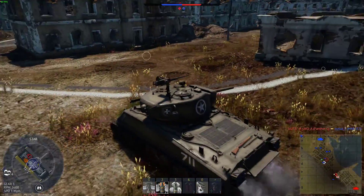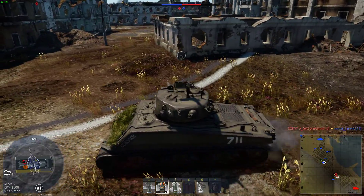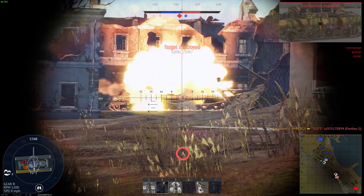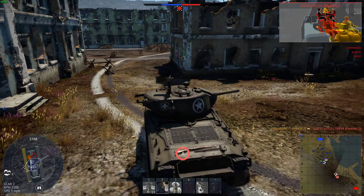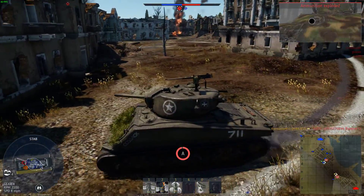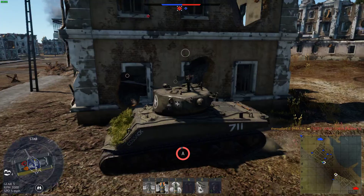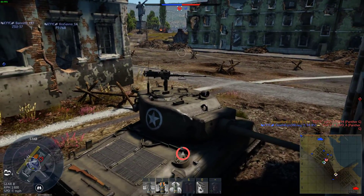Just because this tank has an open-top turret doesn't mean you should play in close proximity to enemies. At range the gun will still work really well, and if you hide the hull you can be a pretty tiny target to hit. I would also consider playing it in a copse of trees or a wood, as this gives you lateral cover from aircraft — like all open-top tanks, you're very weak to them.